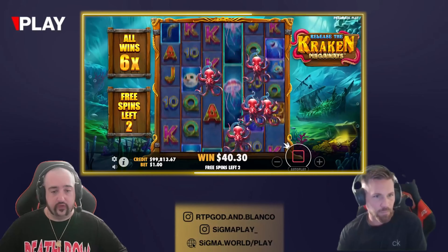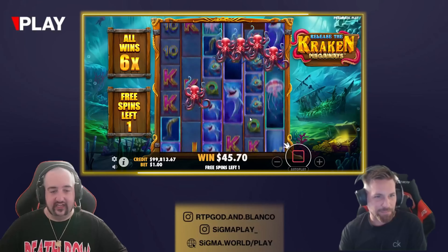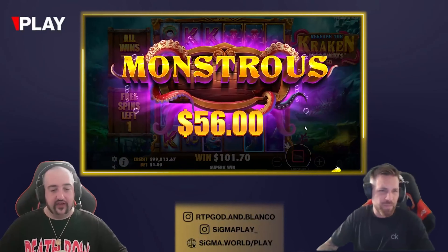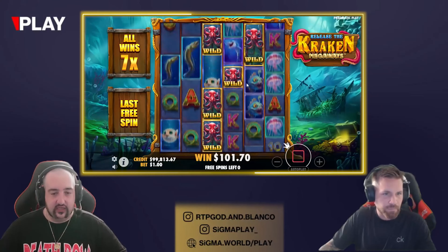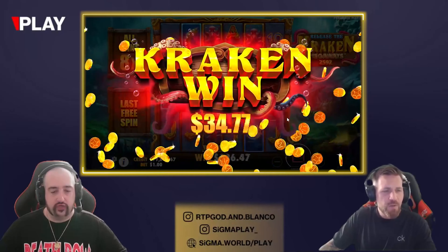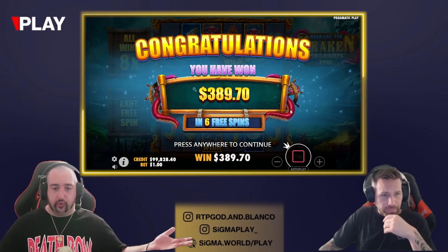Beautiful start — well, we've only got two spins left but okay, we need a re-trigger or some mad hit. It would have been better if that wild was just one to the left. 56 okay, this one we should get money back at least. J's got all the way — good amount! This should be over a hundred.